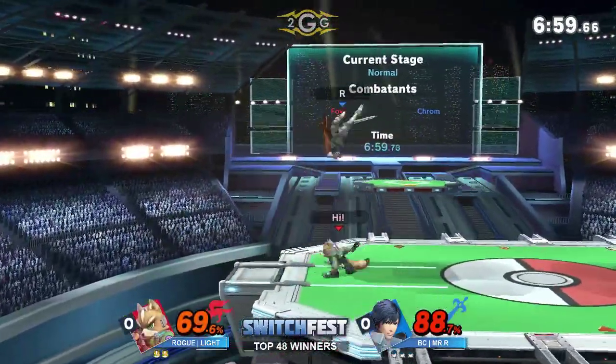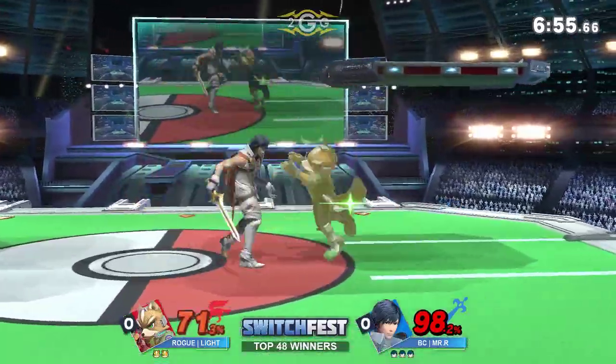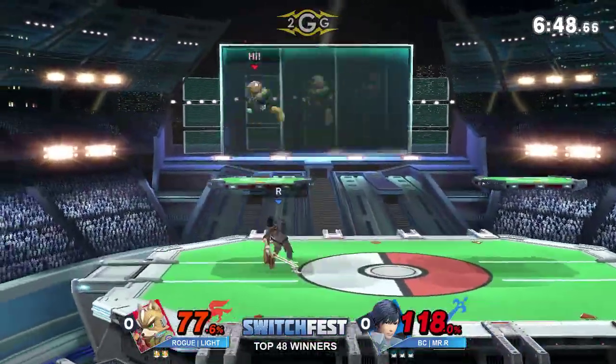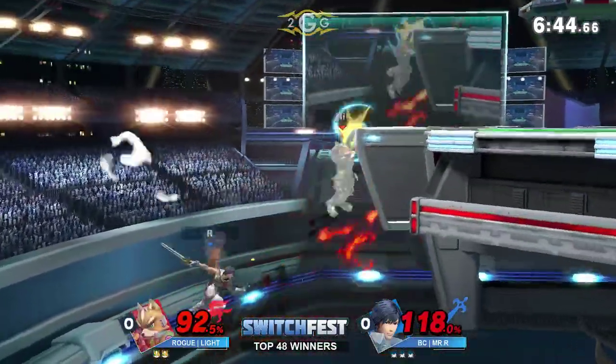That was a signature staple of his Sheik playstyle — using B-reverses and turnaround Bs to really trip up movement, especially when landing in the air. Krom has that, Snake has that, Inkling not so much, but you can definitely see the consistency across all the characters he plays and what he wants.